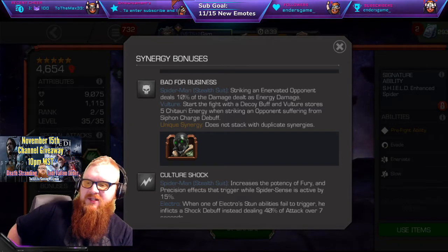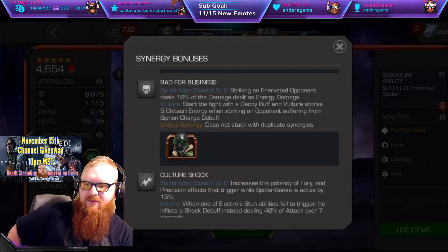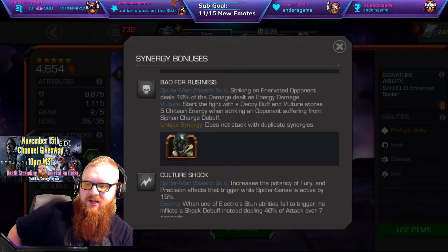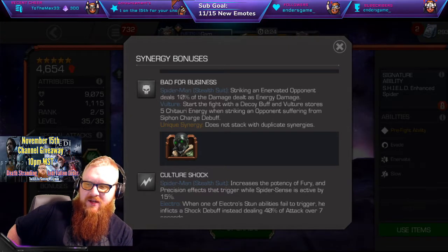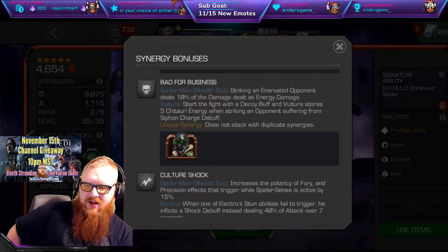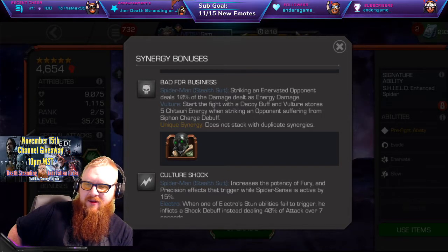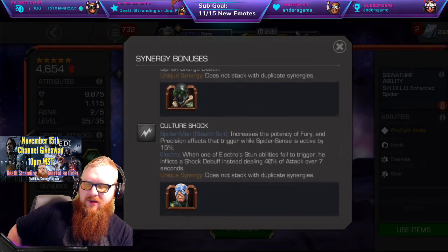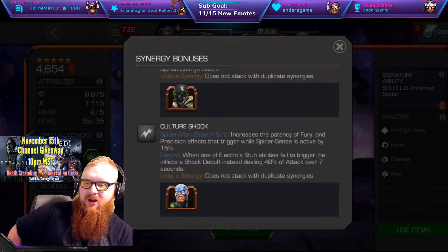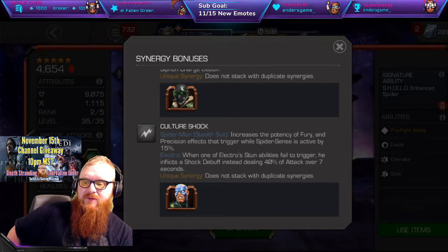The next one is going to be Bad for Business, which is Vulture's, and this one is a little bit of an odd duck to me. It doesn't look like it's adding an extra 10% as energy damage — it looks like you're doing 90% as physical and 10% as energy, but the same amount of damage overall. Because it just says 10% of the damage is dealt as energy damage. Even if it was applied on top, 10% is really not that big overall. Let me know in the comments below if I am incorrect about that. It just does not seem very useful to me.